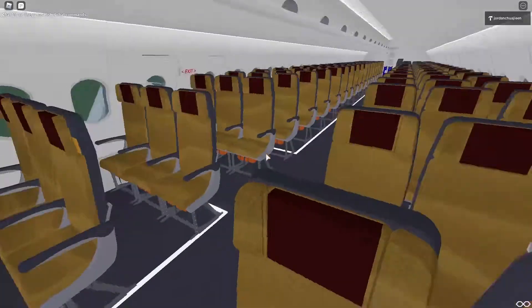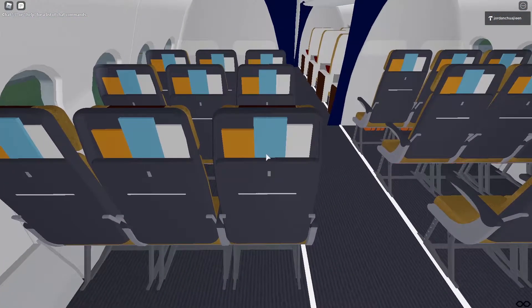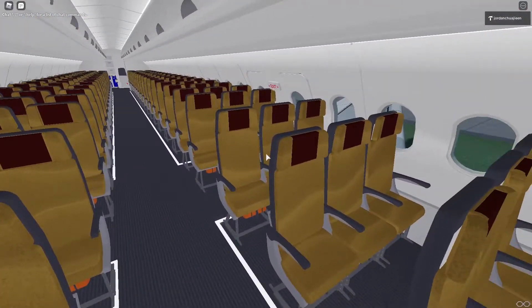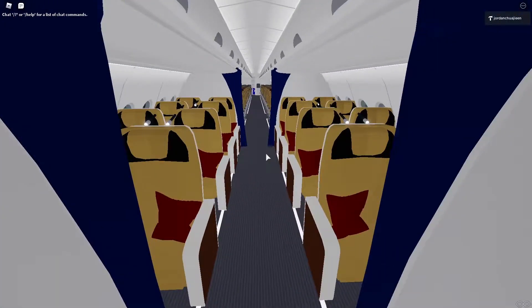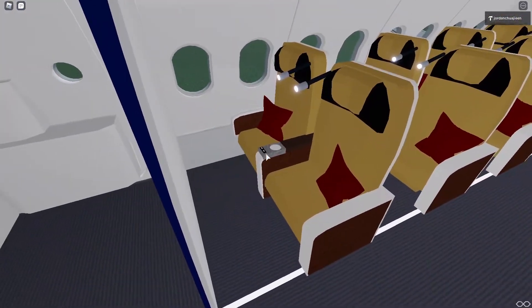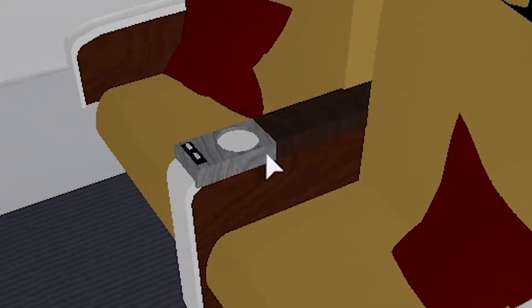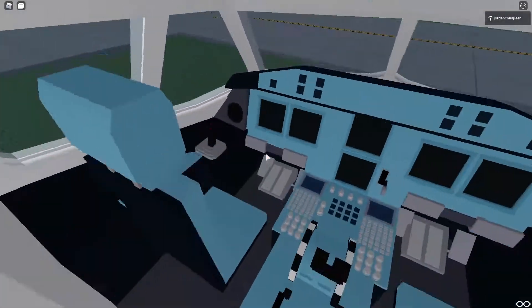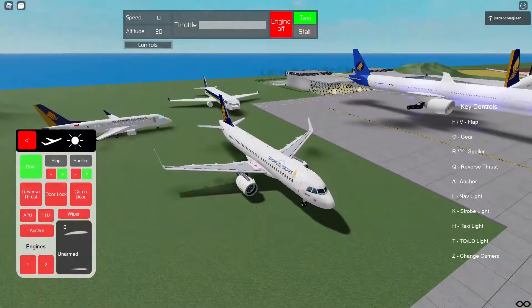For the economy class we have no TV, a meal tray, and a seat — just the basics. For the business class we have a bigger seat, and what looks like charging ports, one cup holder even though there are two people, and lights. All right, let's enter and fly the plane.